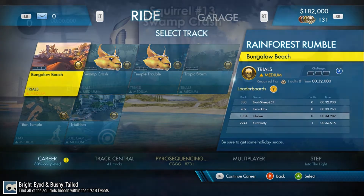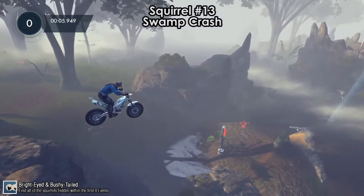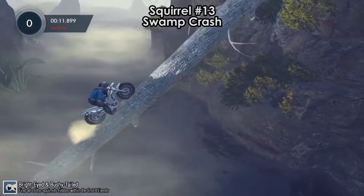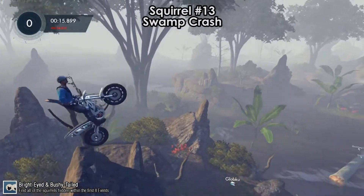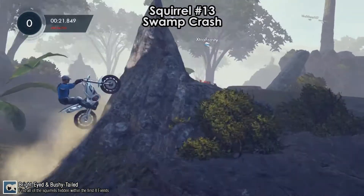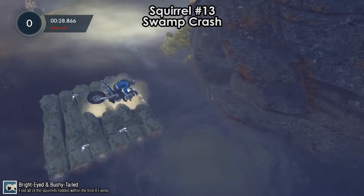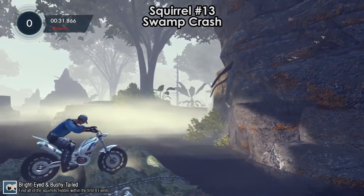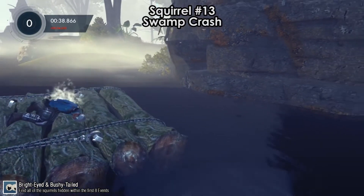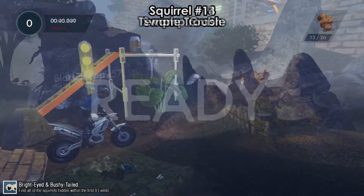Next event: Rainforest Rumble, with two more squirrels. Squirrel number 13 is on Swamp Crash. Start by reversing and hitting that tree — it gets knocked just a little bit, not totally down. From this point, you cannot fault as you get to the key part of the map; if you do, start the race over and bump the tree again. As you get to a certain log, take it slow and land on the raft. Crash on the raft — if you don't crash, the raft doesn't move. Bail out forward, and the bike can stay on the raft. That is squirrel number 13.